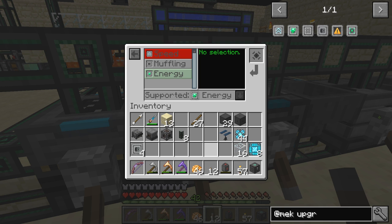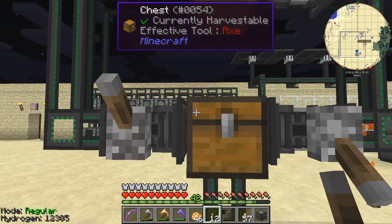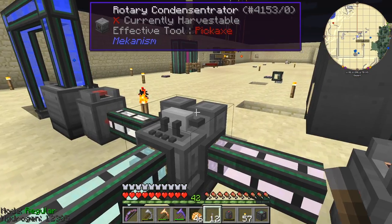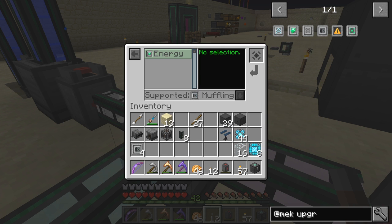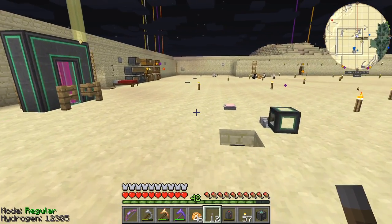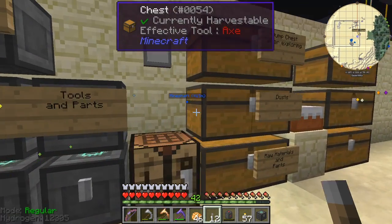It's fully upgraded with muffling — we can't hear it at all. The only thing we can actually hear is the logistical sorter clicking as things go through. Now all these machines are upgraded. Hold on — what've we got here? Chemical infuser — that can take energy, speed, and muffling. Let's give it some muffling and go get some speed upgrades for this as well.